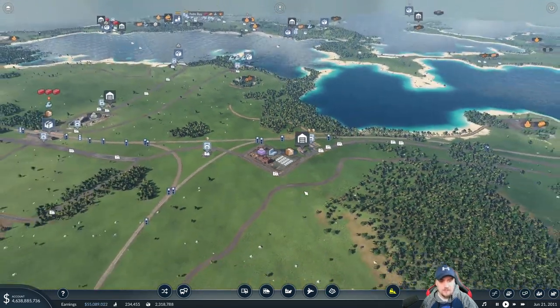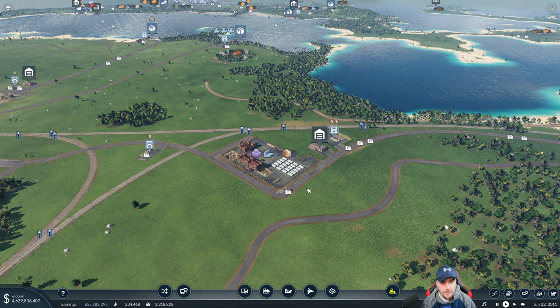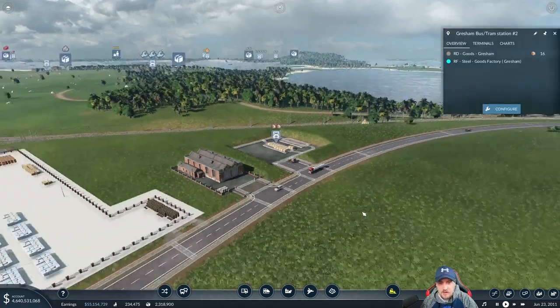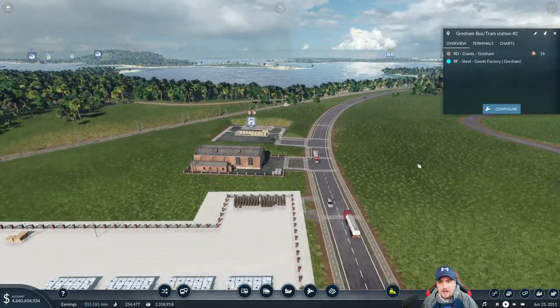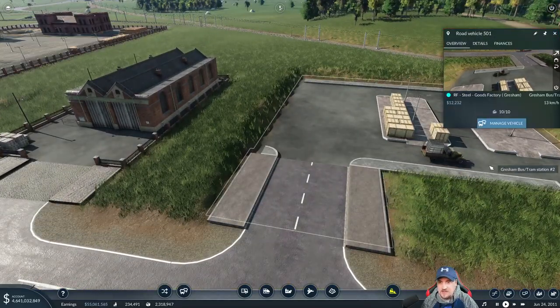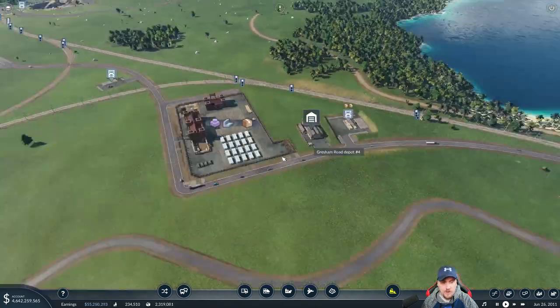That's what we need to change and try to get to in this episode. But like I just zoomed in, we definitely have a bad vehicle blocking everything up and we really need to fix that. So let's figure out what line this is - let's go to manage vehicles.